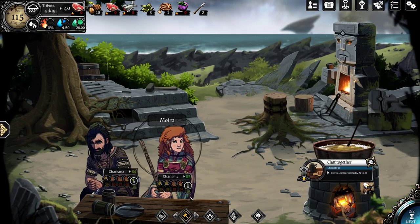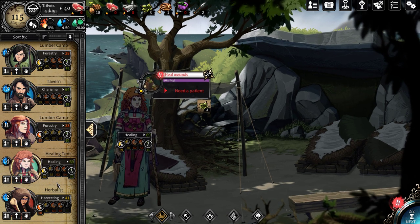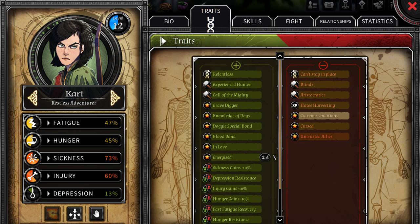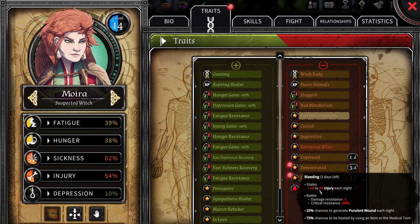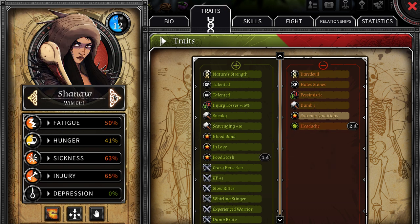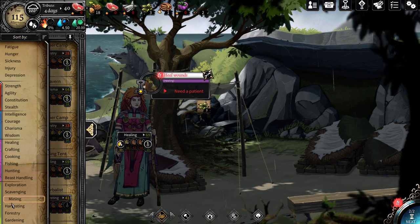Now we're back to our old shenanigans — Moira has to heal people, and boy, she needs to heal everybody. Everybody is in dire condition. Let's take a look at our traits. Kari is just simply hurt. Moira herself is bleeding — this is bad. Shauna has a headache. We could try to focus down Shauna's headache. Who else is good at healing? Nobody is, but...